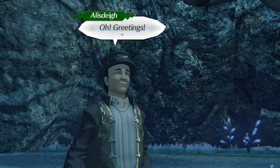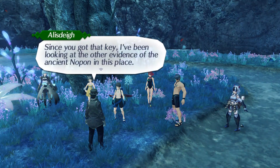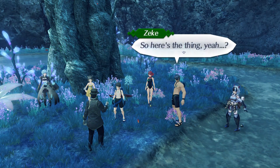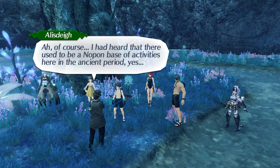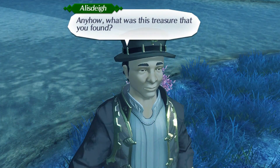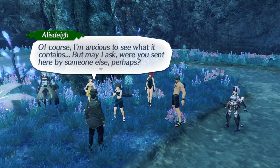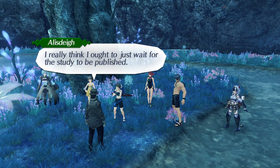Nabopon's journal? Greetings — do you remember me, perhaps? It's Ellis Day, that business with the ancient Nopon murals. Since I got that key, I've been looking at other evidence of the ancient Nopon in this place — whether the hero's treasure from the mural actually existed or not. But it seems you just found it. So how did you get here? Long, long quest. That key in the door of Argentum? Of course — I'd heard that there used to be a Nopon base of activities here in the ancient period, yes. So no wonder that would be where the answer is to be found. And now, what was this treasure that you found? Money? A book? This is the logbook of the legendary pirate Captain Nopopon. I'm anxious to see what it contains. But may I ask — were you sent here by someone else, perhaps? It wouldn't benefit me to stick my nose into incomplete research. I really think I ought to just wait for the study to be published.